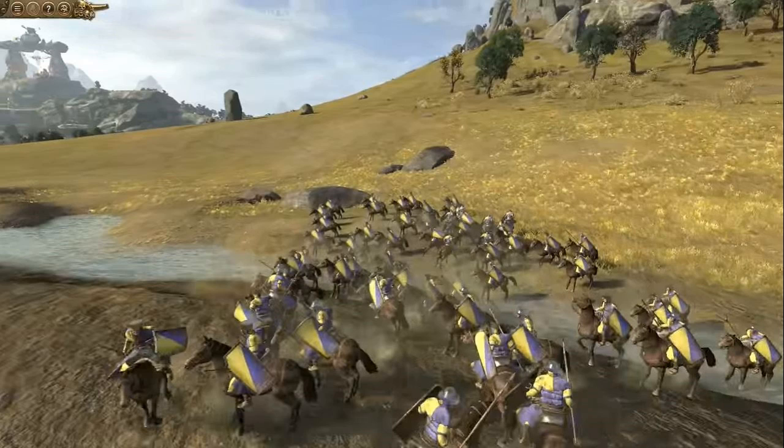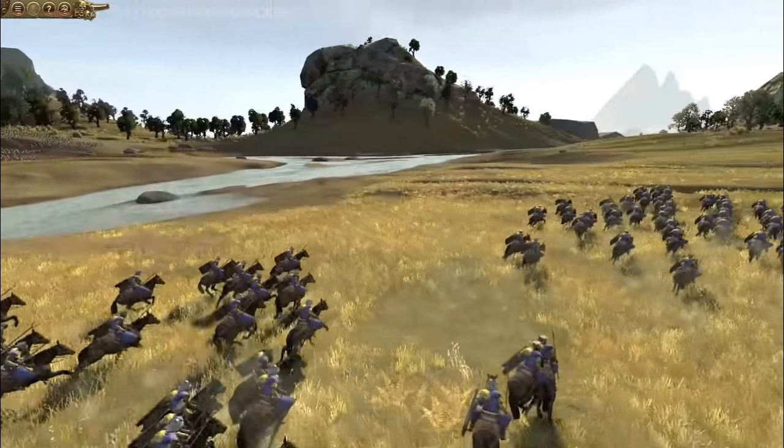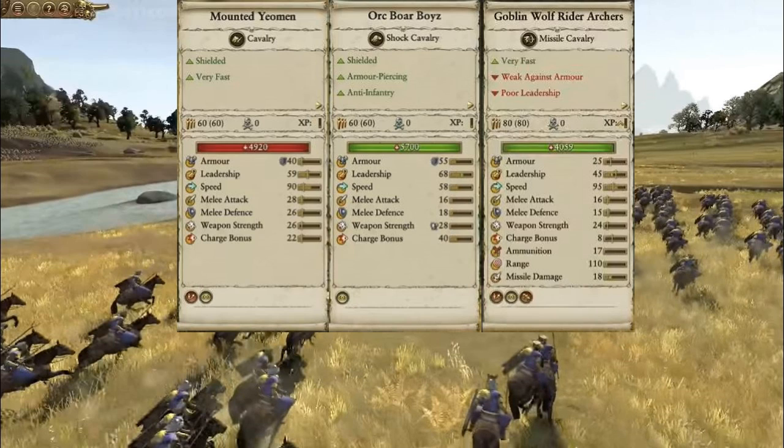The first unit we're seeing is the mounted Yeoman cavalrymen — these are not the full Knights of Bretonnia. They look pretty sweet up close, decently well armored but nothing too much. These are going to be low-ranking units who were able to afford horses, and some of them do have nice helmets. Their stats are okay — mostly they seem to be a light shock unit, almost like a Sarmatian lancer, very swift units.